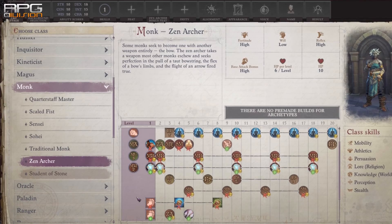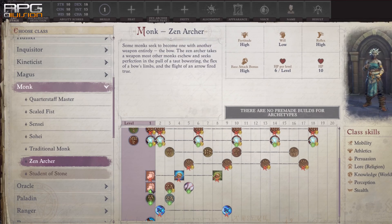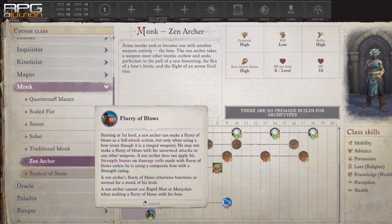3 levels into Zen Archery is fantastic for bow wielders due to bow-focused feats, Flurry of Blows for bows, key abilities Extra Attack and Perfect Strike. Adding Wisdom instead of Dexterity to attack rolls can lead to some powerful combinations with Wisdom-based casters.